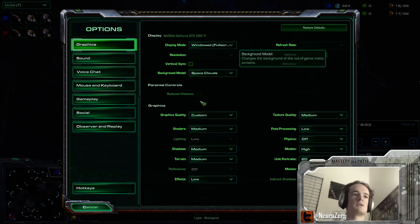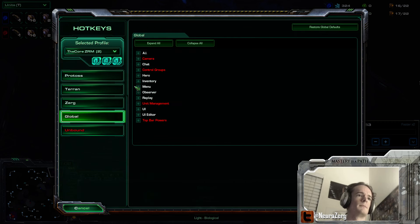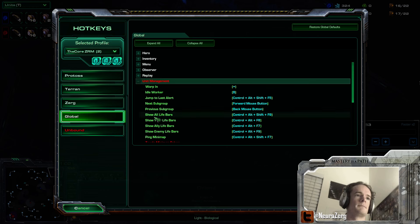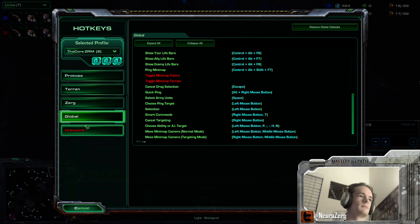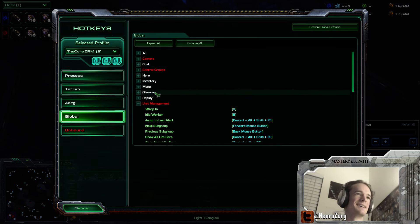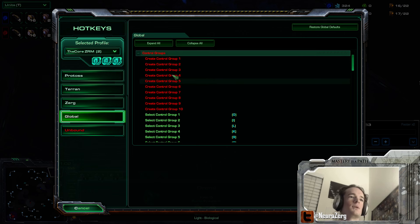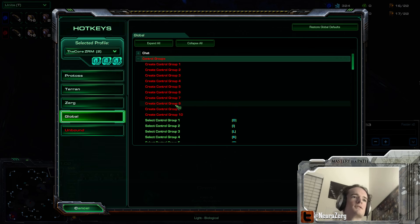I'll show you where that is. You go Options, Hotkeys, Global, Unit Management... wait, that's incorrect. Control Groups. There we go - Global Control Groups. Notice here I have my Create commands totally unbound. The steal versions are just generally better. There are very few scenarios where you would want to keep a unit in multiple control groups while adding them to a new one.